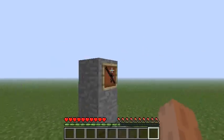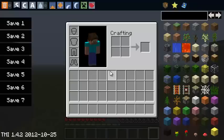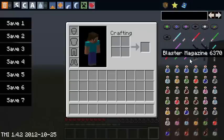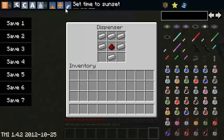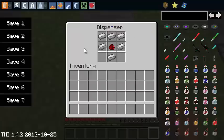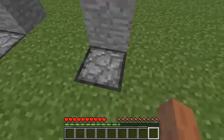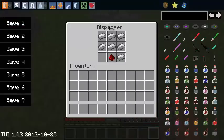Now for the sniper rifle magazine: you don't need bullets for this. You're going to need one iron ingot on the bottom slot in the middle, then like you're making an iron hat up top, and one redstone in the middle — that'll give you a sniper magazine. To make the sniper rifle it takes more materials: put them like you were making the blaster, but add three iron ingots to the top as shown.